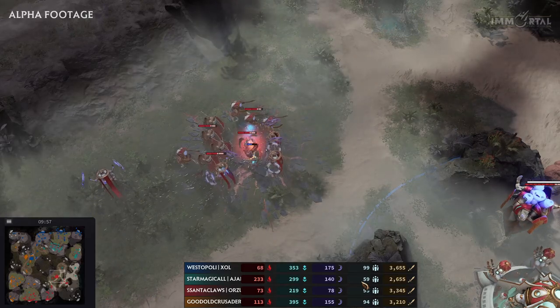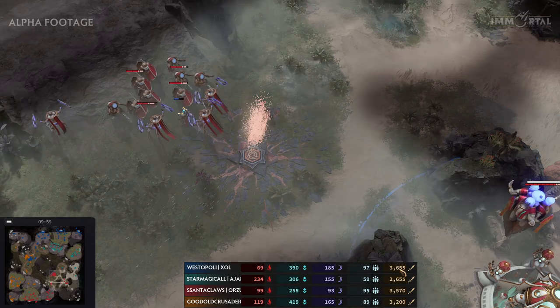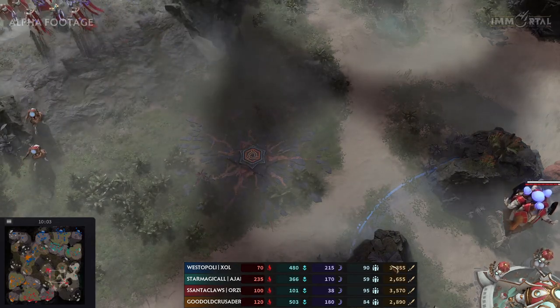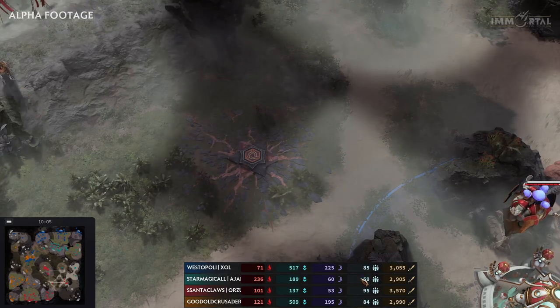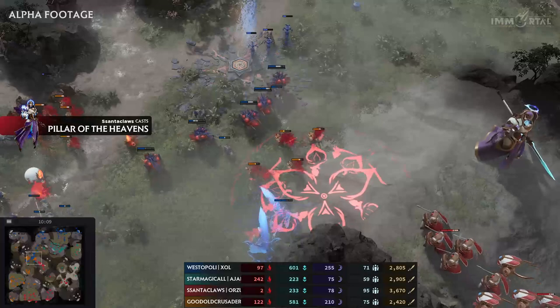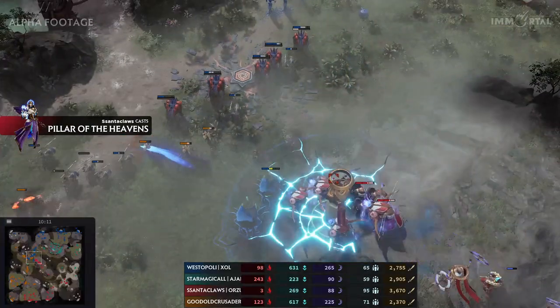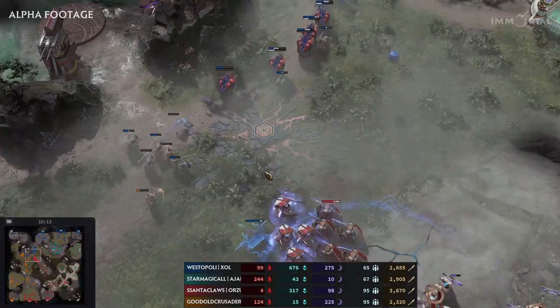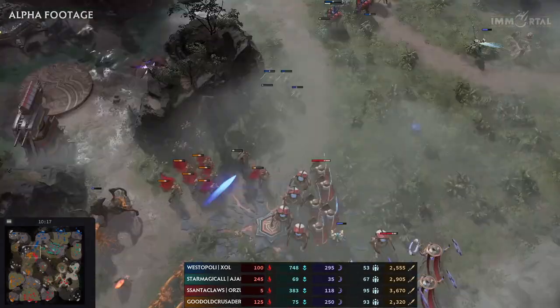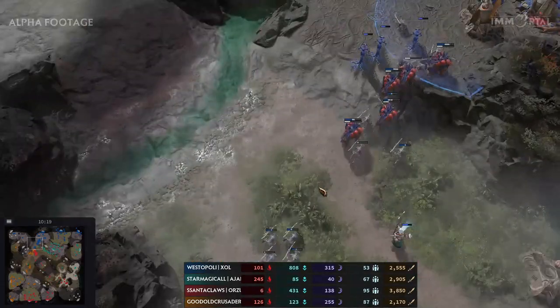Looking at the map, Magical has been pretty much lower than his opponents in army value — 3,600 army value, which says more than just supply alone. Supply is a good indicator, but army value really shows who is more powerful. A fight is ongoing and an ultimate ability comes down for Santa Claus — he really wants to win this fight, as Ice is forced to retreat. Fire is willing to keep pushing.